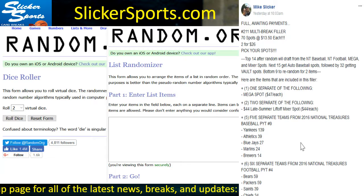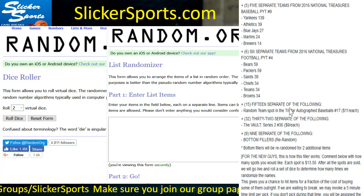We have five separate teams from the 2016 National Treasures Baseball PYT number nine: the Yankees at $139, the A's at $39, Blue Jays at $27, Marlins at $24, and Brewers at $14.